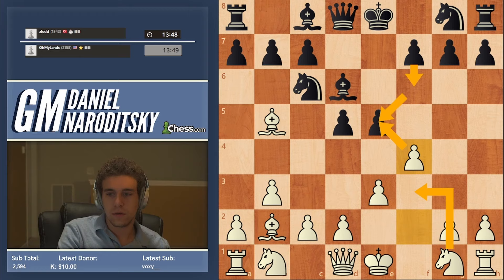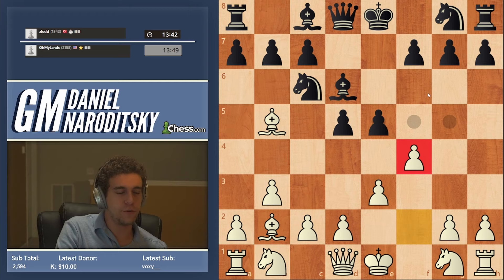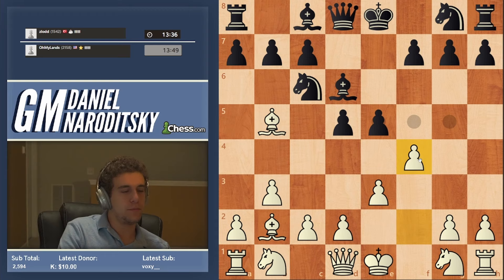I'm explaining the logic behind f4. Even if you're a beginner, you should fully understand this move. You're pushing out the pawn — it's untouchable, and pawns are the best way to pressure other pawns.